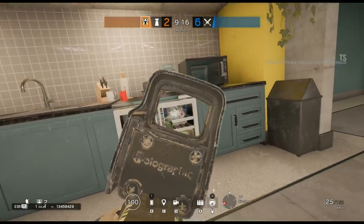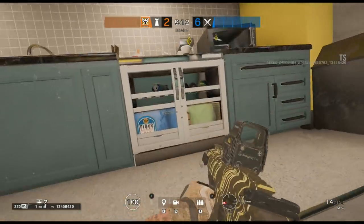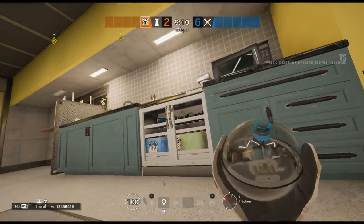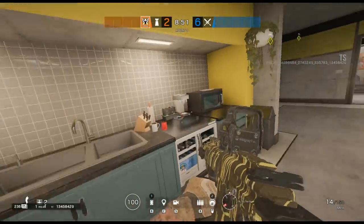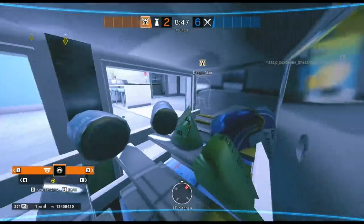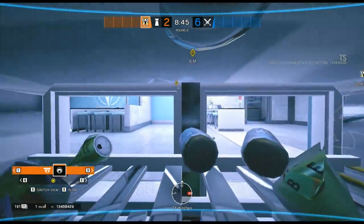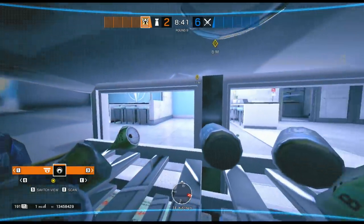The next Valkyrie cam spot takes us into the kitchen. By shooting the cans inside the fridge, just up under the counter, you'll be able to place a Valkyrie cam inside the top shelf. There isn't a huge amount you can see from this spot, but it's a very secretive cam that will make it very difficult for enemies to spot, and you can still give that extra bit of information to your teammates.